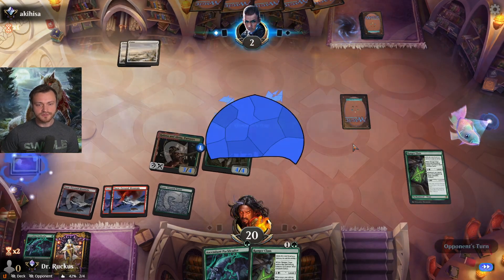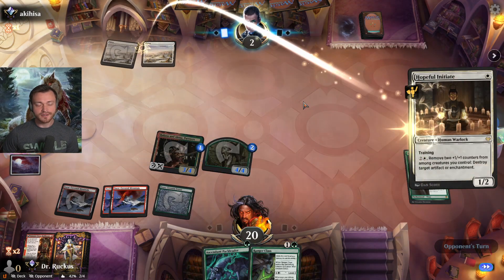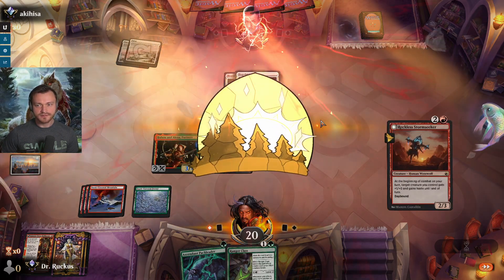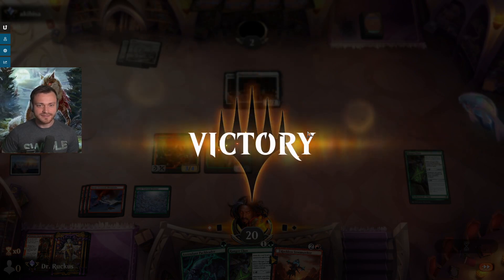Opponent goes down to two — our next creature can come in with haste if they don't pick off Halana and Alena, and they don't. Opponent is stuck on land — we have lethal now. They know it too. Sometimes you get stuck on land — it happens.